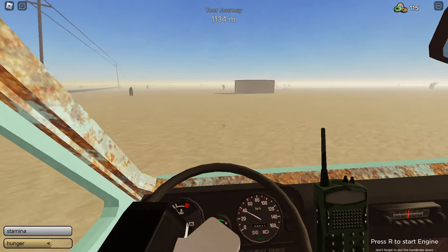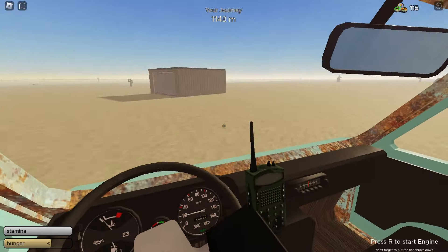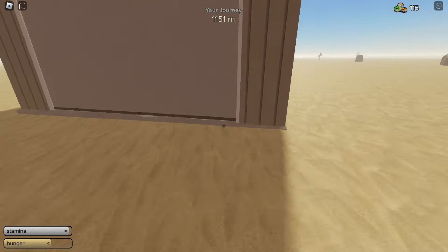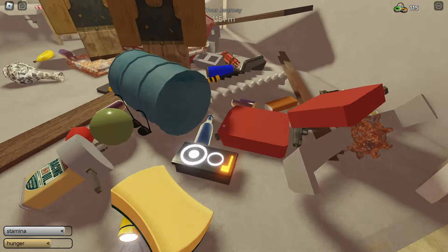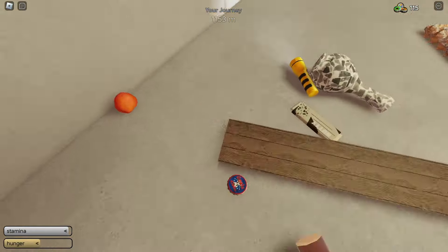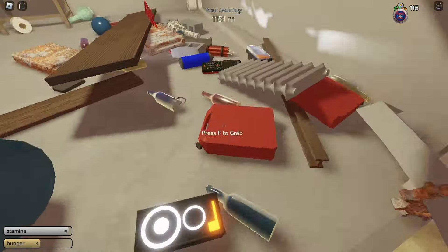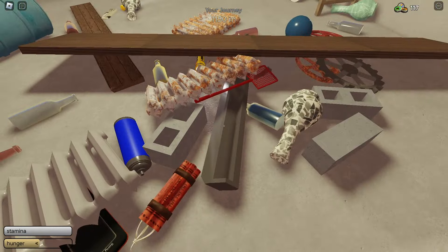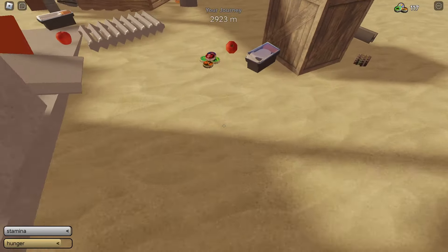Finding is actually quite easy. You just go to any single building. For example, I found a garage right here. I'm going to stop my engine, get out real quick, and just keep on exploring. You should be able to find some stuff — I found one over here. Once you pick it up, boom, you got one easy.